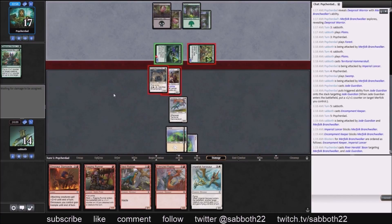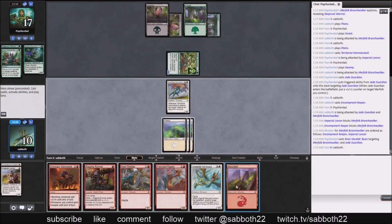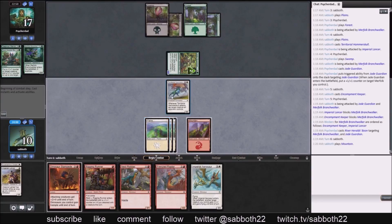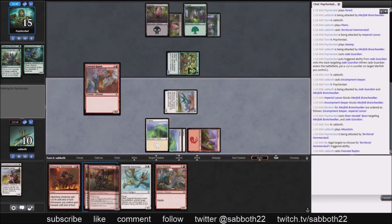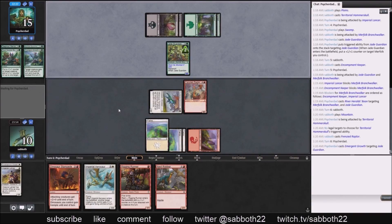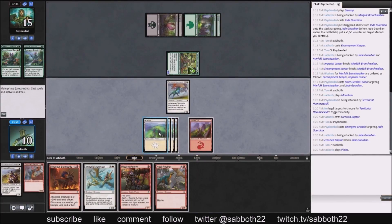I'm happy enough trading their one-and-a-half for our two cards for their pumped-up Branch Walker. We deploy the Raptor, which can block the Guardian if we're not afraid of another boost. Sure enough, they have Emergent Growth. We have to block, but we save nine damage — happy enough to block there and survive. This turn, don't cast the Rigging Runner first — attack, play a 3/3, and also play a 2/2 Runner. They used up their big pump spell, so four power is not enough to kill us in one or even two turns.